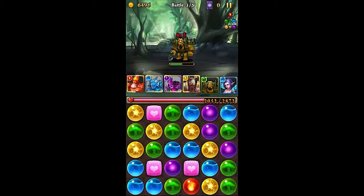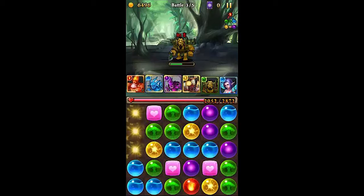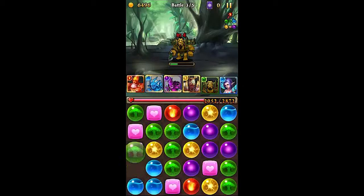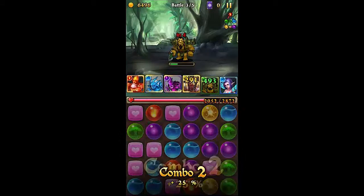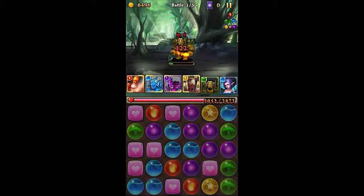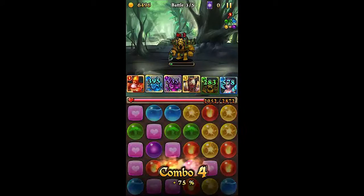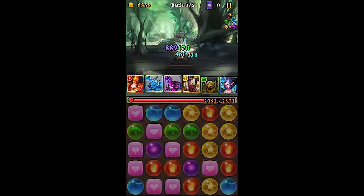I could make a five out of that green but then I would be screwing it up, so we'll do this. There we go, now that five is more accessible. Boom boom boom — we got a five. I thought I could make two fives out of that but that didn't really work.